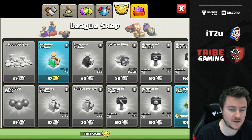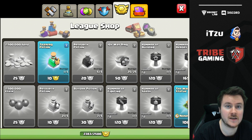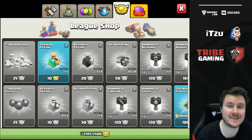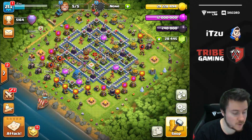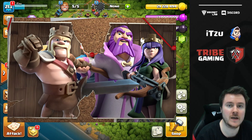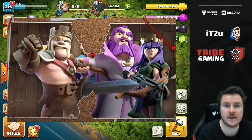The recommendation: stock up on hammers of building in the league medal shop so you're ready when the update hits. Now let's talk about what Supercell has actually teased. One of the things revealed is that we might be getting a new hero — I'll put the screenshot on screen so you can see where this speculation is coming from, since there's nothing official confirmed yet.